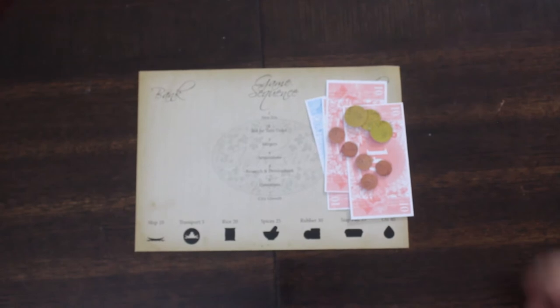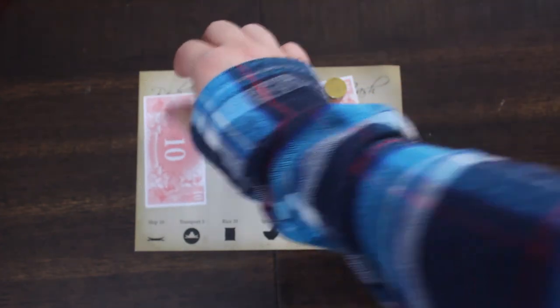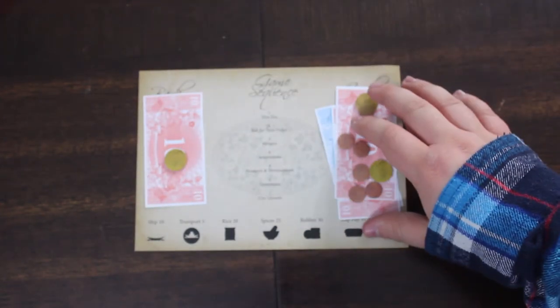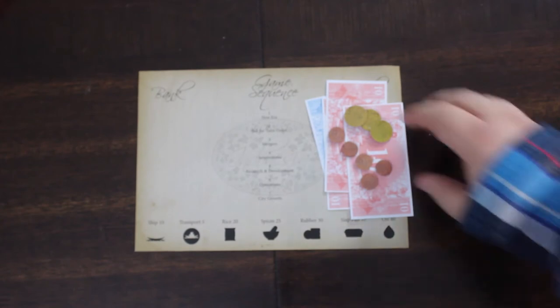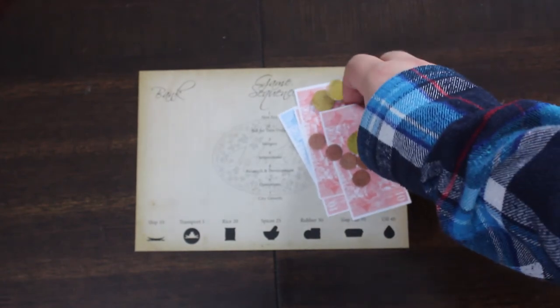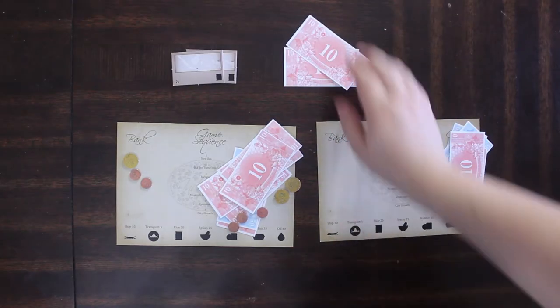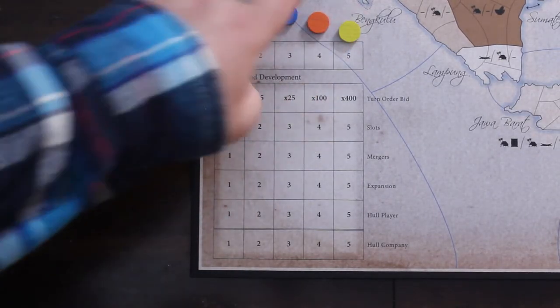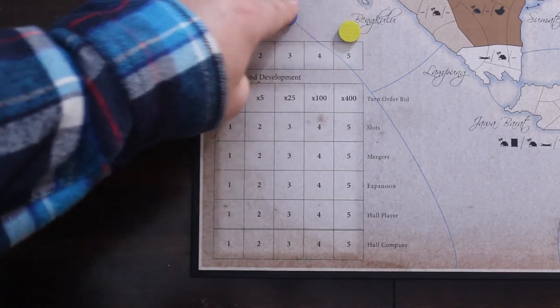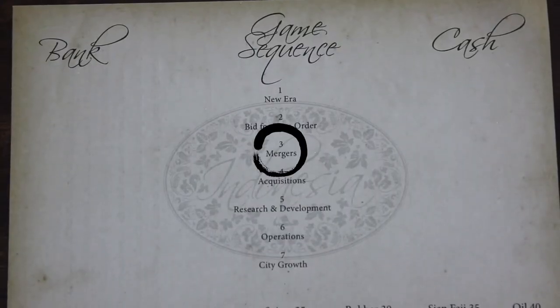In the player order phase, players bid for turn order. Every person takes money from their cash area to pay for the bid. Each player bids once in the current player turn order by announcing their bid. Once all bids are announced, players take the money they bid from their cash area and place it in their bank area. Banked money is not used during the game but counts towards end game scoring. Highest bidder goes first, second highest goes second, and so on. In case of a tie, the tied players maintain their order between themselves from the previous round. A bid of zero is a valid bid.